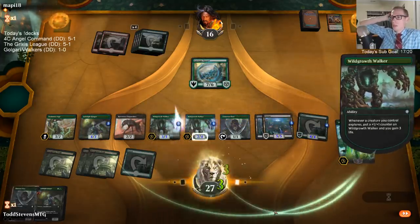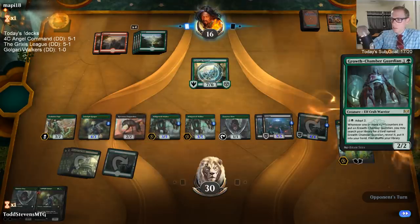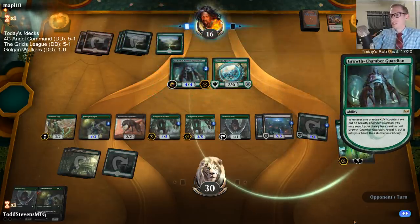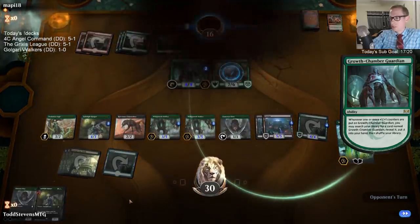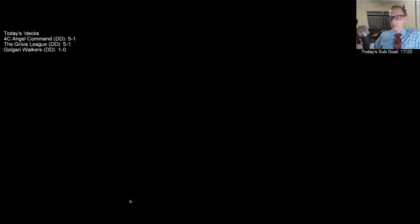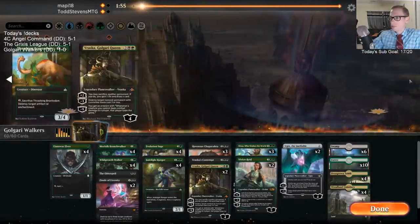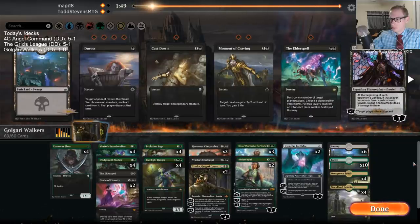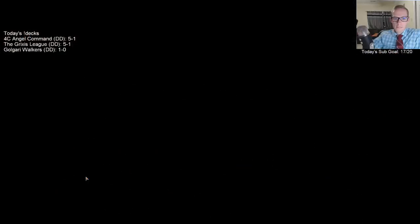I could have tapped that Swamp and then played the Overgrown Tomb and proliferated on the Jadelight and Wild Growth Walkers, but it's not going to matter — our opponent is very dead. This Jadelight should be able to find us a land to play next turn. Finale of Eternity looking pretty strong there. That was pretty sweet.